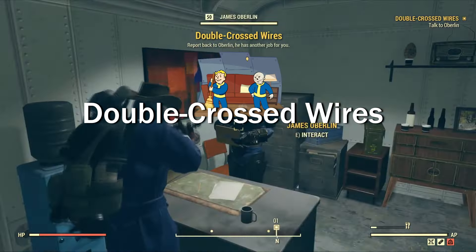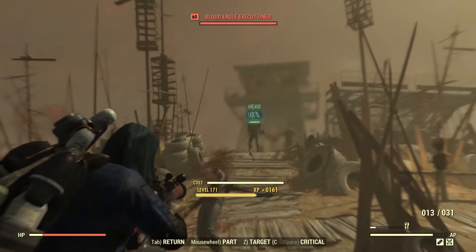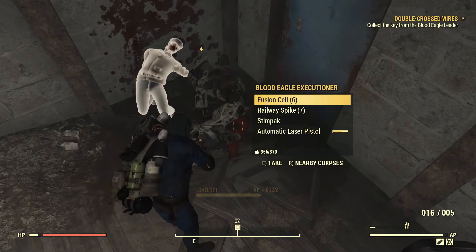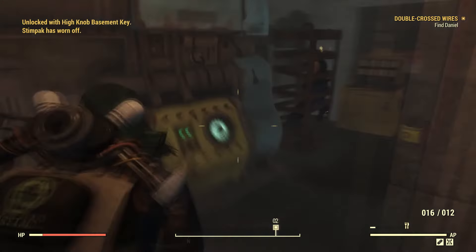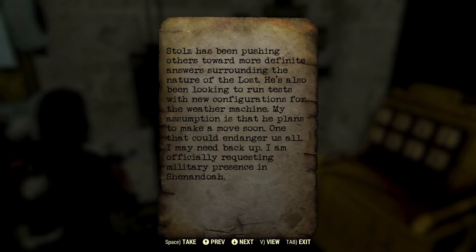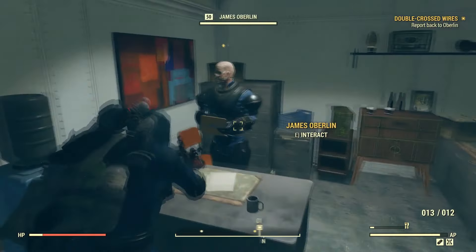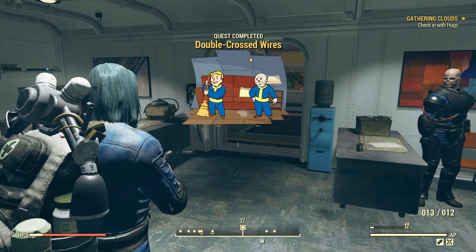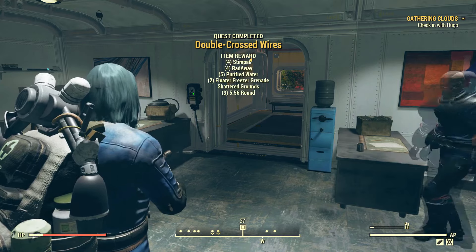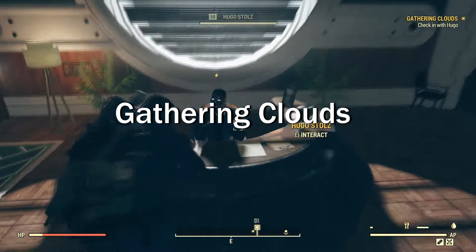For this quest, after talking to Oberlin he'll ask you to go to High Knob Lookout to find Daniel. Clear the Blood Eagles and find the secret entrance to the High Knob Fire Tower. Inside, look specifically for the AI wearing Power Armor — it'll drop the High Knob Basement Key. Grab it, go to the yellow quest marker, unlock the door, and find Daniel. Grab the holotape and read the report to reveal Hugo's true nature. Teleport back to Dark Hollow Manor, go straight to Oberlin to complete the quest, and you'll be rewarded with the Shattered Grounds, a cool explosive handmade rifle.